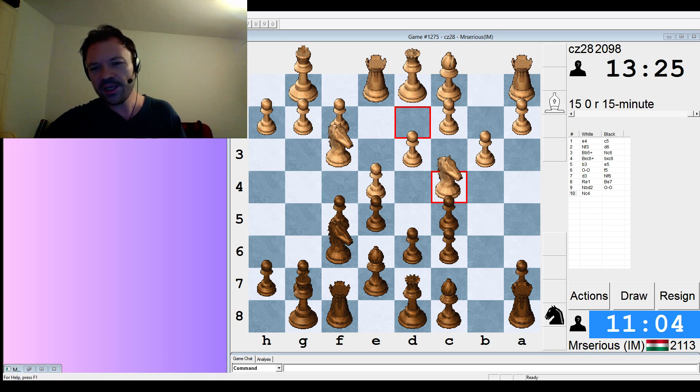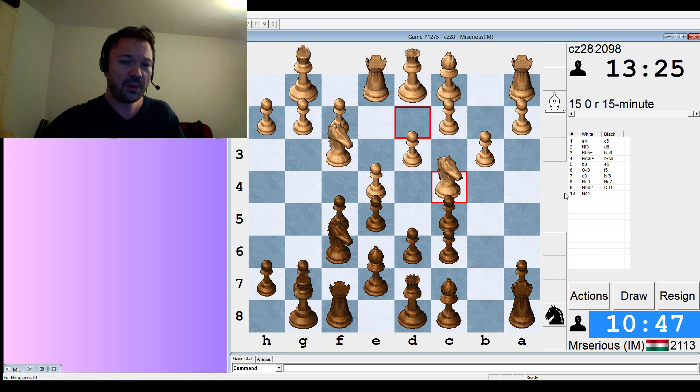Another maneuver that might be interesting is Qe8, then Qh5 à la Dutch. I was thinking about King h8 here. Some of you might be tempted to close it up, and I think there's a reasonable idea behind playing f4 with the pawn storm on the king side. But my instincts are usually to try to keep the tension as long as possible. I like that his rook is off the f-file here — we should try to keep some potential play along the f-file.